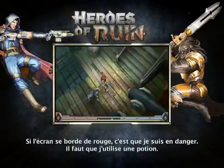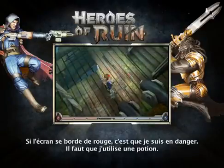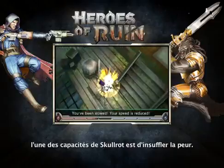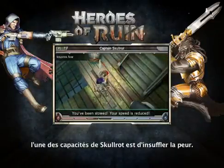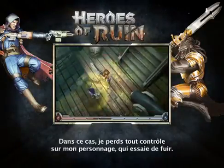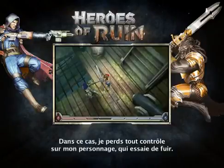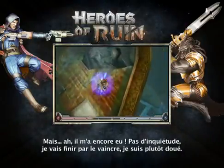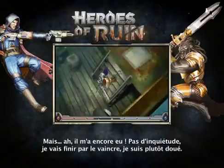Now that red effect around the screen is when I'm in danger — I need to use one of my potions. It looks like he has a fear ability I need to be careful of. Whenever you see my character do that, he's hit me with his fear power, and I have no control over my actions and I'm fleeing him in desperation. He got me again. Never fear — I will take Skullrot out.